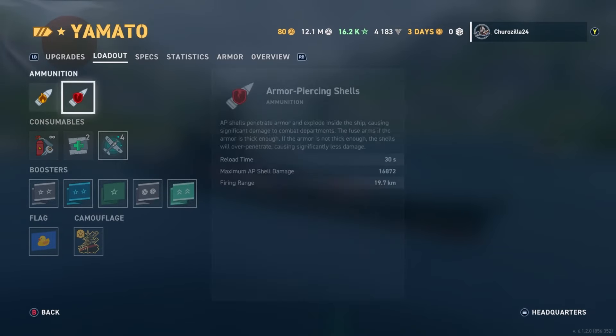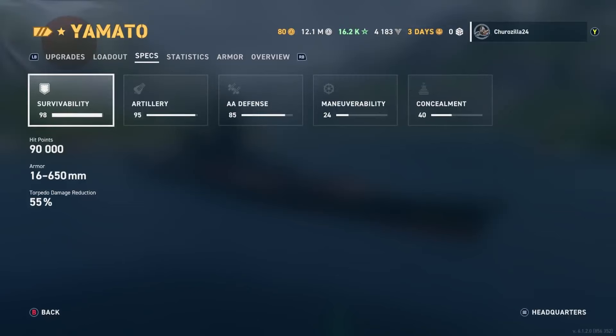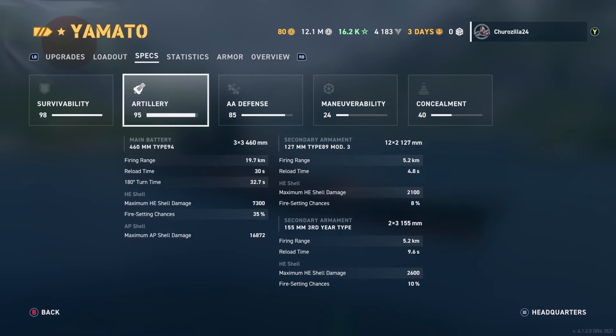We obviously have spotter planes which increase shell grouping and also detect ships. Specs - survivability is 98, hit points is 90,000, armor is 16 to 650 millimeters thick, torpedo damage reduction is 55%. Artillery 95 - main guns reach out 19.7 kilometers, reload time 30 seconds, 180 degree turn time 32.7 seconds, maximum HE shell damage is 7,300, fire setting chance 35%, maximum AP shell damage is 16,872.